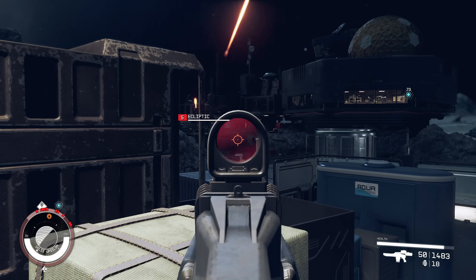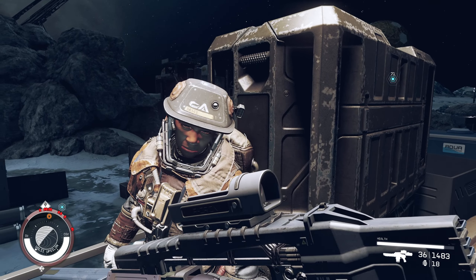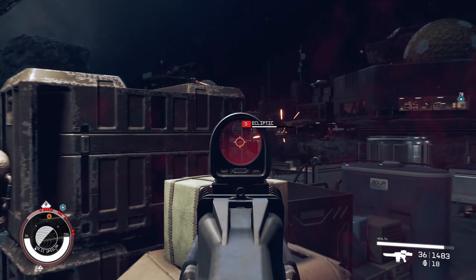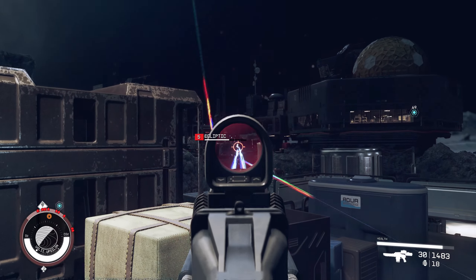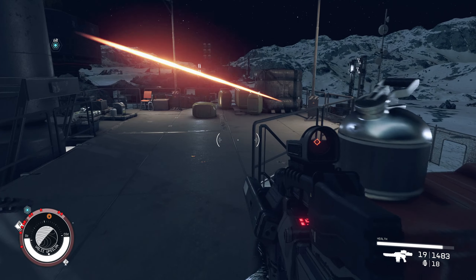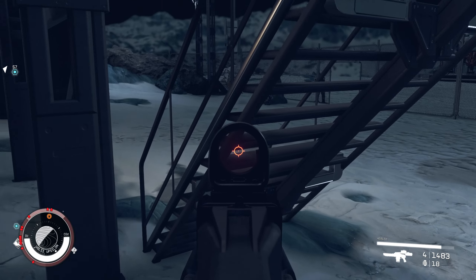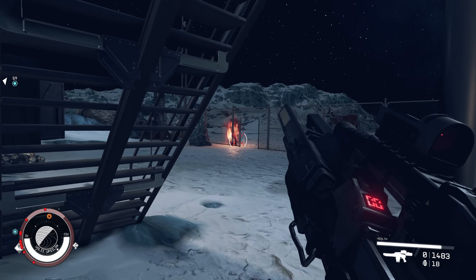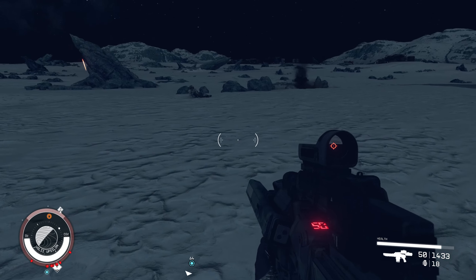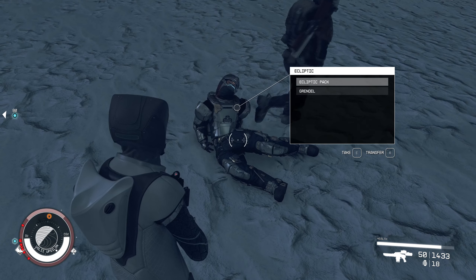Let's be careful. Let's go. We are being shot from this side. He's dead, and that one is basically gone. Let's see what they have in their inventory. A Sidestar. Where's that other guy? Down here. Ecliptic pack? I don't think so. I'd like to have the Grendel please. Thank you.